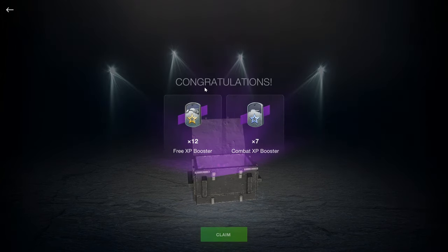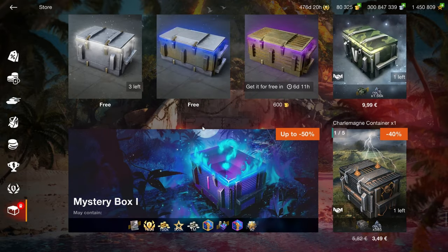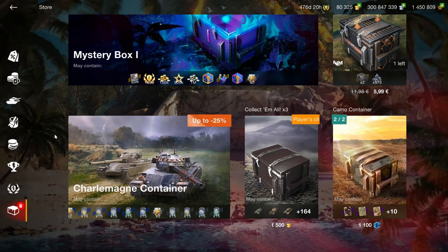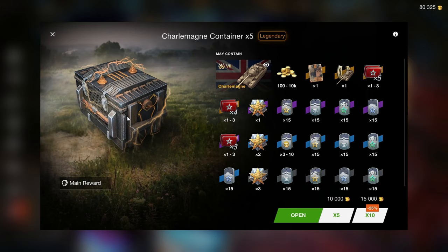As always, don't forget to open your free containers because you can get useful things like free XP boosters or combat boosters. And then stay away as far as you can from mystery boxes — these are horrible value. There's nothing useful in them and they're just not any good. Same with the Charlemagne container. Paying over 100 euros for a piece of pixel is not a good idea, but here we are.